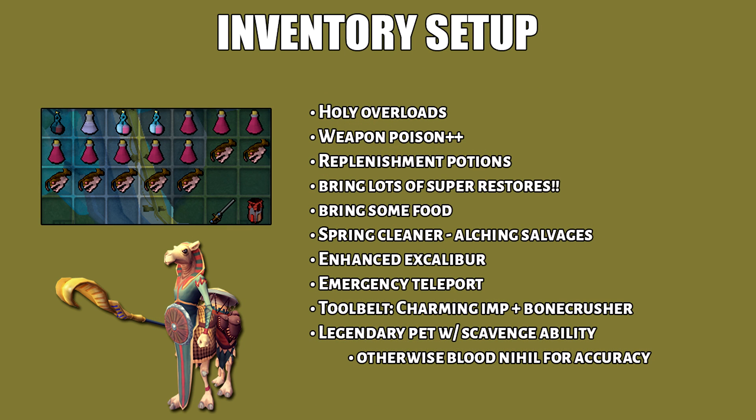Here is my inventory setup. Bring Holy Overloads, Weapon Poison++, Replenishment Potions, and definitely bring a lot of Super Restore Potions. Bring some food and don't forget an Emergency Teleport as well. Because you're short on accuracy, ideally bring a Blood Nihil familiar if you can.